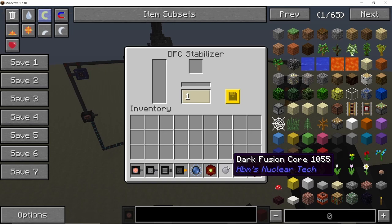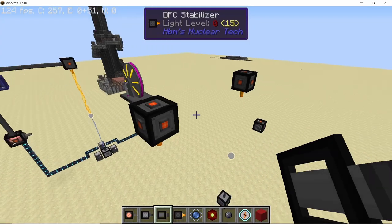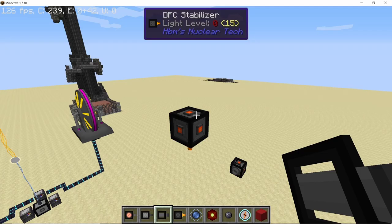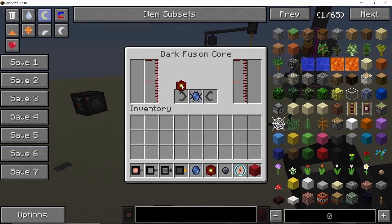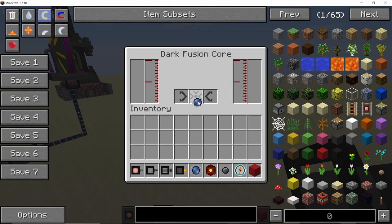Now let's start placing down our stabilizer lens in the DFC stabilizers and set them to 100 — do not forget to press the save button. Set the value to 100 and save it. Next we want to fill our core: place any compatible material. I'm going to use the vibrant singularity and place down 2 catalyst surrounding it in the dark fusion core.